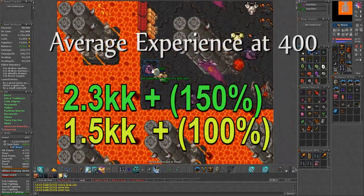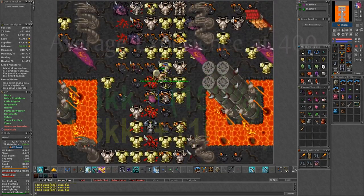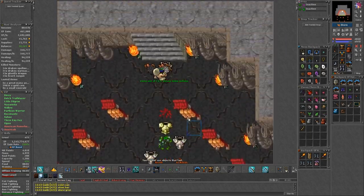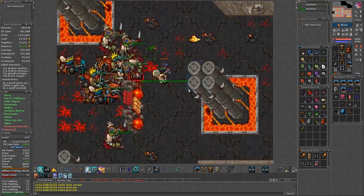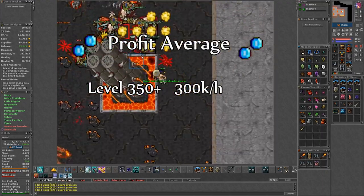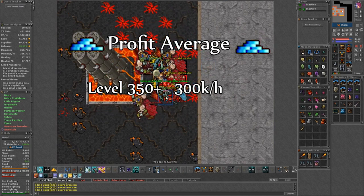The experience will be around 2.3kk an hour, maybe a bit higher, but don't expect much. The profit tends to be unstable as the ghastly are very luck dependent and dragons tend to be as well. On average I would say anywhere close to 300k an hour should be doable.